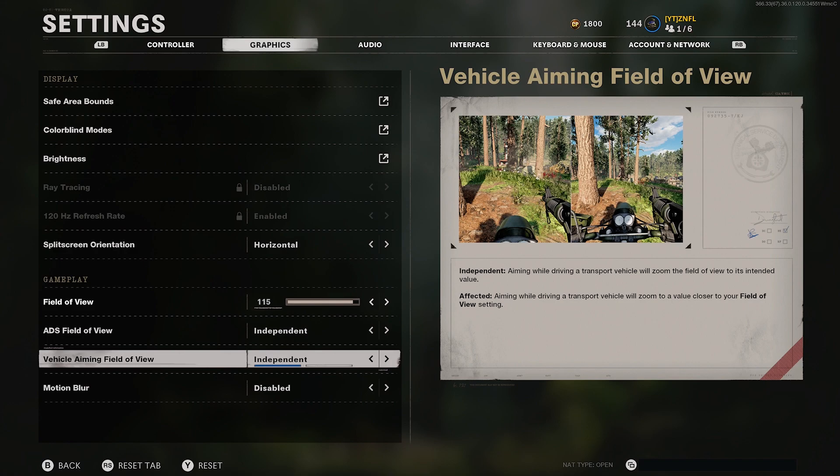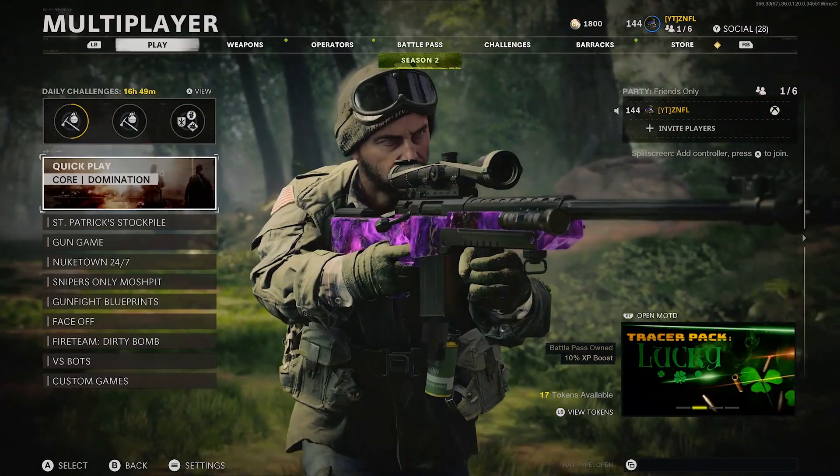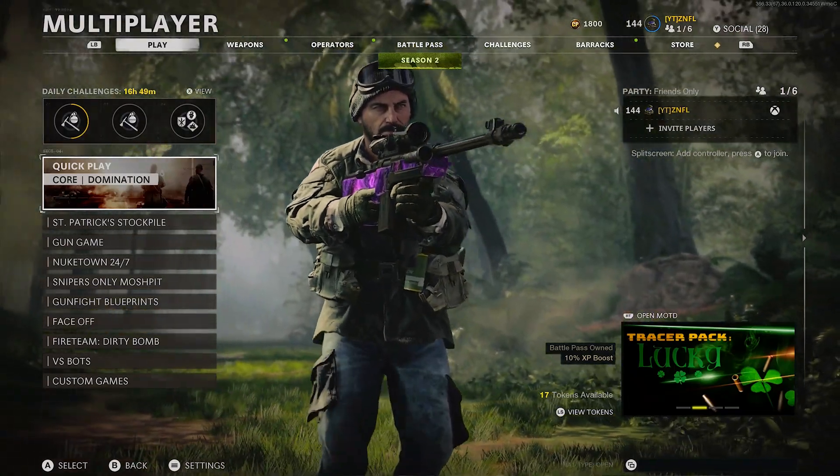I also have it on independent for both modes. Motion blur is off — please don't play with motion blur on; it literally makes it so much harder to see anything. If you play somewhat competitive or if you snipe, you're better off just turning it off. And that's about it for the settings.